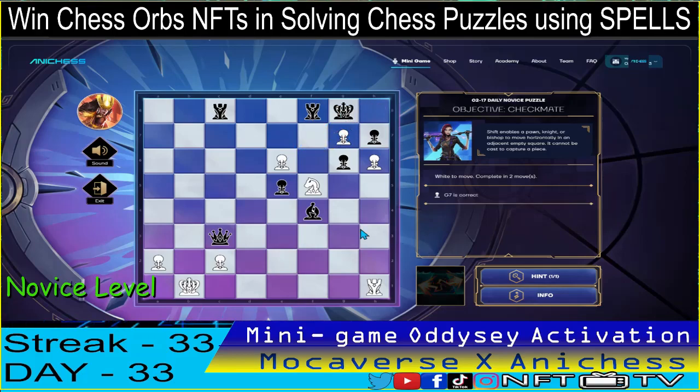So the first move is to use the shift spell on our pawn in F7 and move it to G7 — check. The king will go to G8. And then use the knight and move it to E7. Checkmate, guys! That's one down.